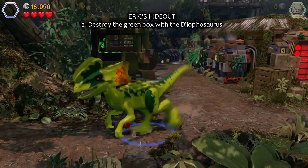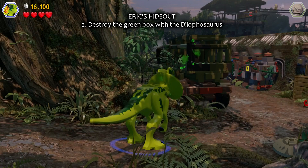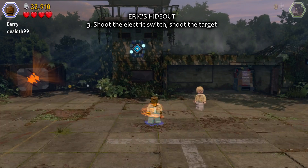Number two: destroy the green box with the Dilophosaurus. It's pretty tricky. You have to do it somewhere in the corner here. That's it. And then you need some human — put it back together. That's it, number two.